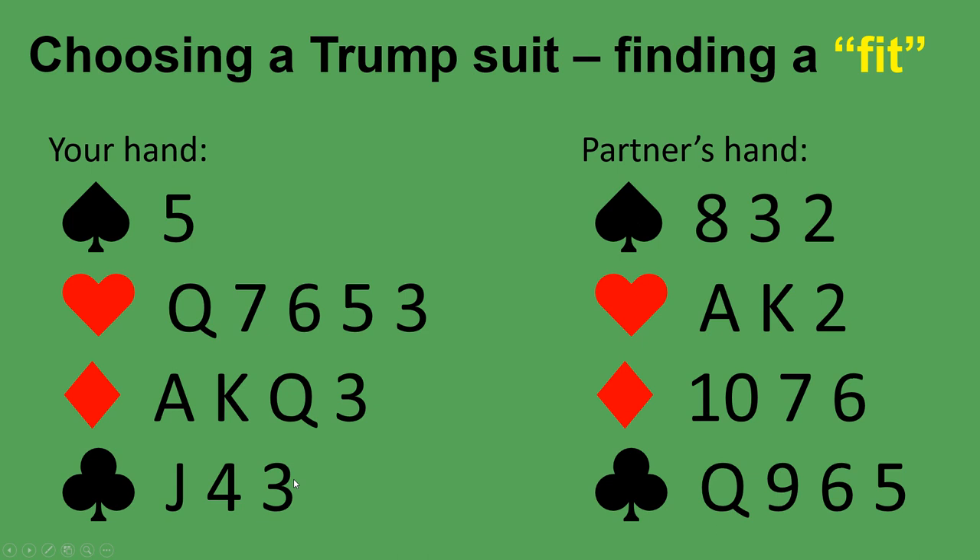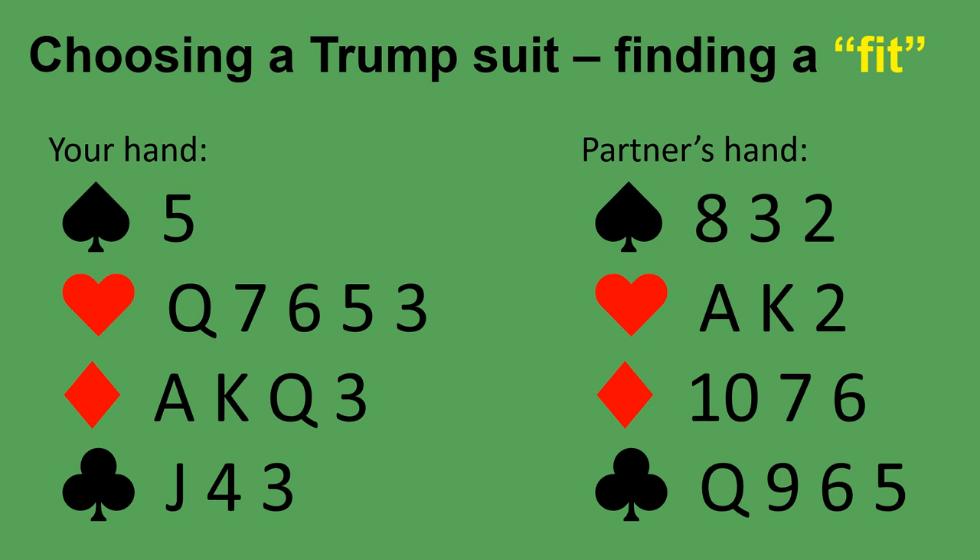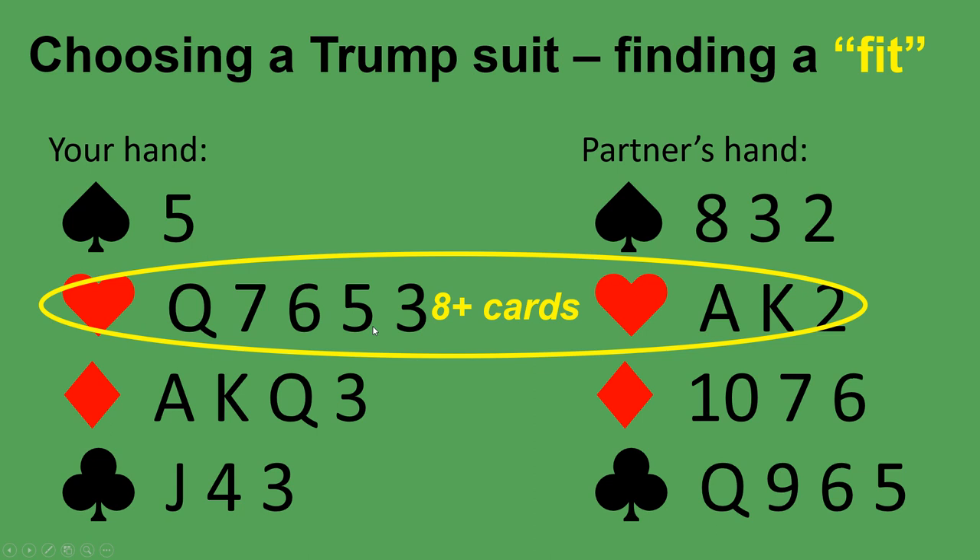Once we know how strong our hand is, we need to choose a trump suit with our partner — remember, it's a team game. Between you and your partner, you want to find which suit should be the master suit or trump suit. We decide this by finding a fit: that is 8 or more cards in the same suit. Pause the video and look. You have an 8-card heart fit: 5 hearts in your hand and 3 in your partner's hand — a total of 8 cards. You would choose hearts to be trump in this hand.